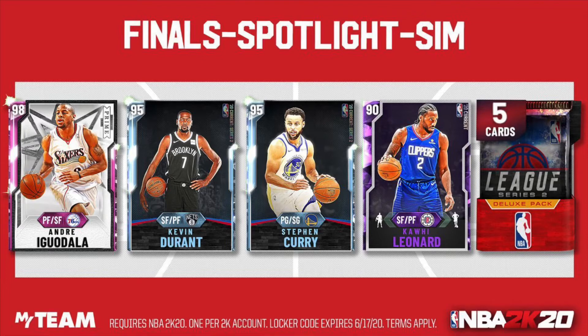But this one is actually pretty decent, because you can get yourself a free Pink Diamond Iguodala, Diamond KD, Diamond Steph Curry, Amethyst Coat, and from the League Series 2 Deluxe Pack.